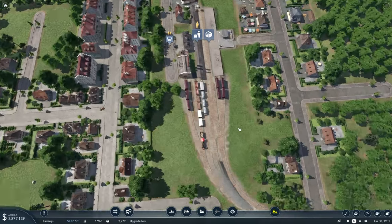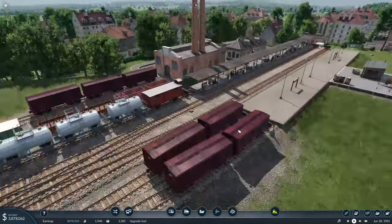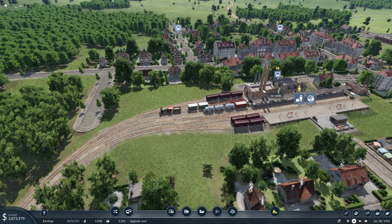Yeah, so there's the start of our first station. The cool part is that I can come in here — I don't think the AI is going to build right in here — and do the same thing on this side where I'm putting in a factory.